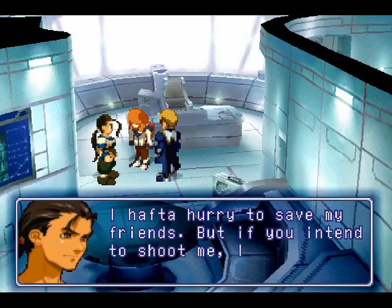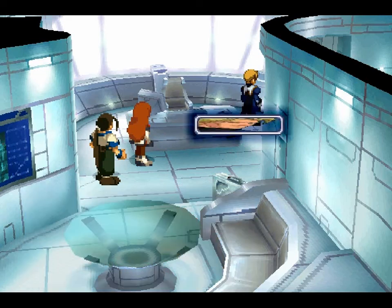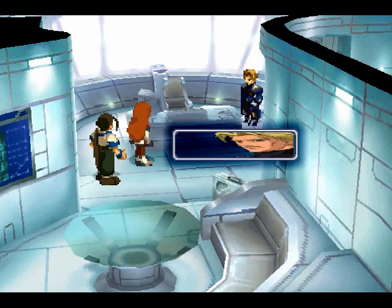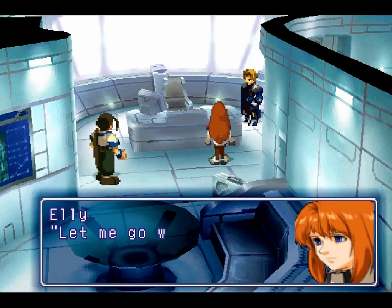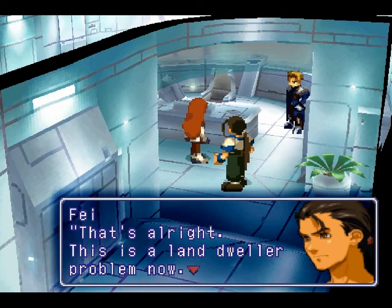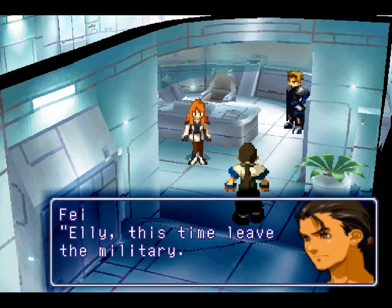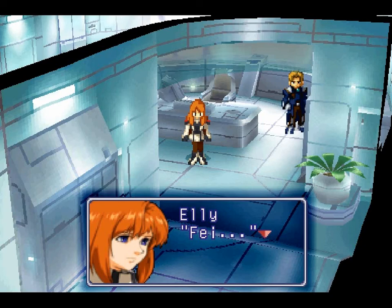Bright slap. How dare you say that in front of your mother. Stop it — I don't want to see a father and daughter fight because of me. I won't cause you any more trouble — I came of my own will. I'm an intruder. If I just get out of here, it'll be fine. Ellie, you shouldn't say that in front of your mother — she is your mother, not a stranger. Now get out of the way — I have to hurry to save my friends. But if you intend to shoot me, I'll put up a big fight. Father? The intruder has escaped — now get out of here. It'll be a while until the guards get here.